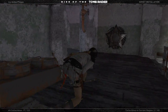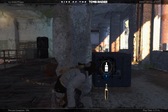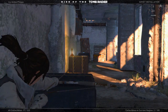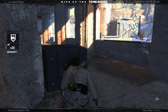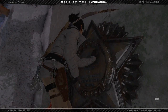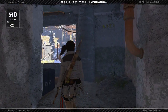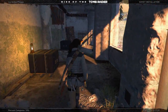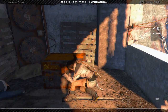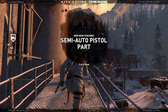All right, let's go kill this guy. Let me grab this first — nope, I don't have a high enough level. My Russian is almost leveled up. Loot him. Getting arrows back, that's good. Semi-auto pistol part, two of four.